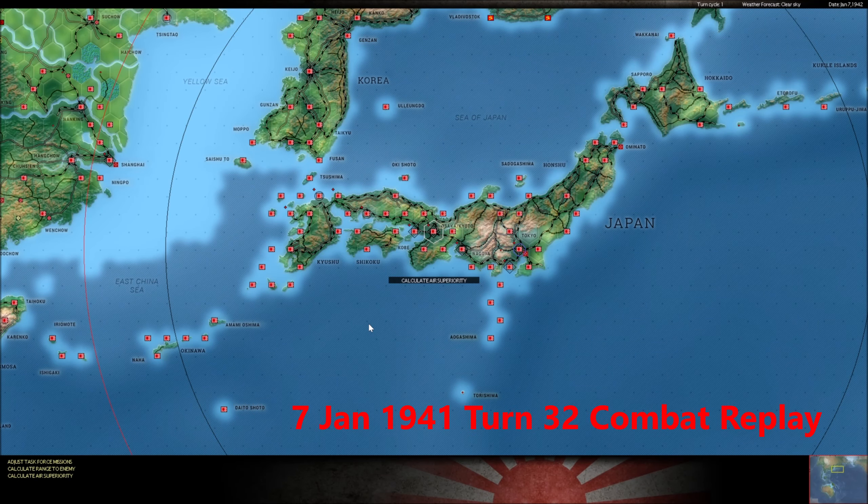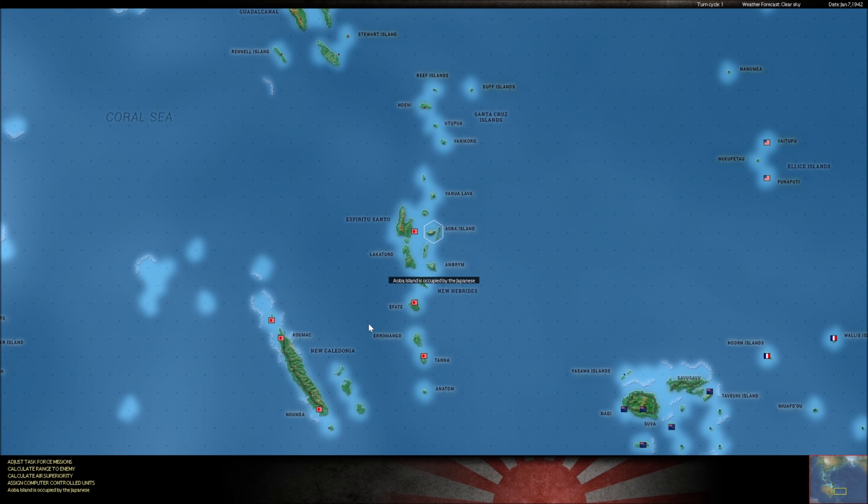Hey everybody, it's Joachim Hyden, and I'm back with the Helson vs. Hyden campaign. This is Warner Pacific, of course. We're playing Scenario 2, and it is January 7th, 1942.